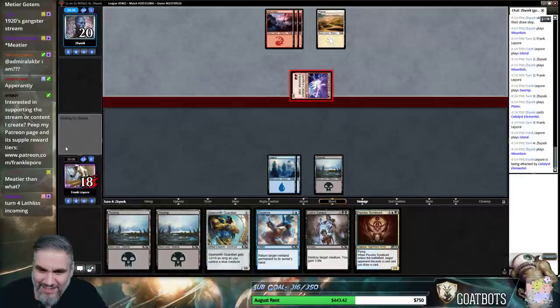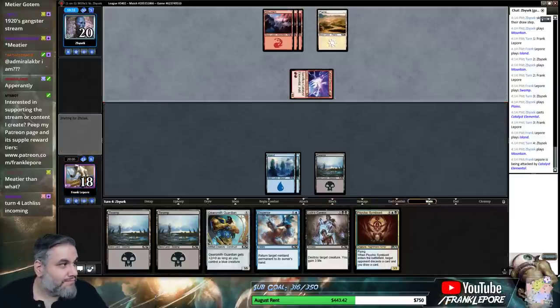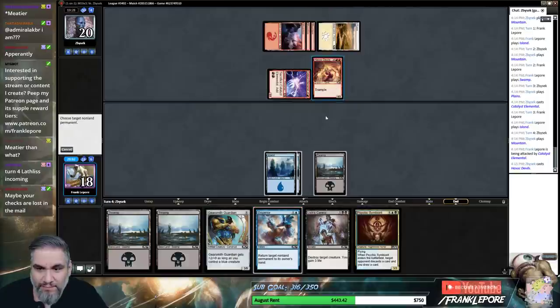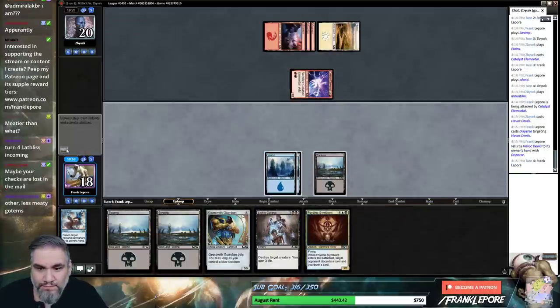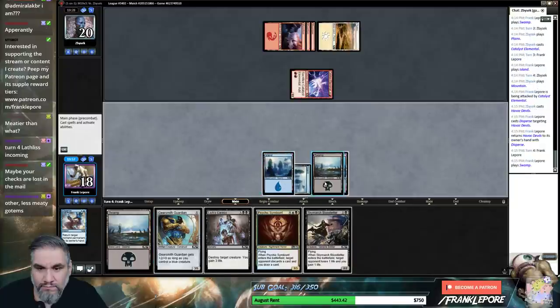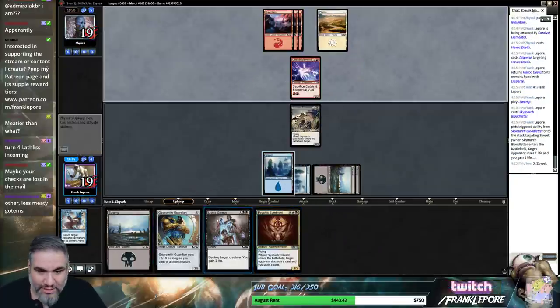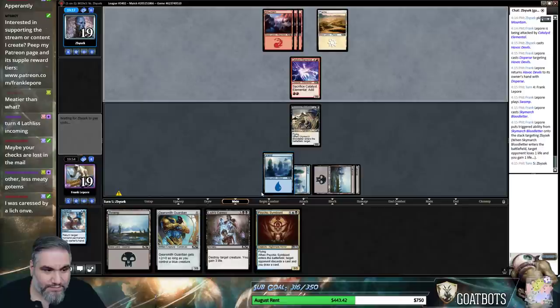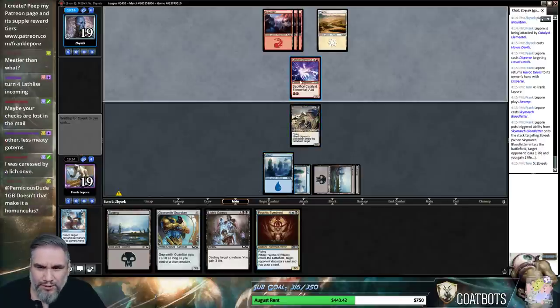There's a Catalyst Elemental — I'm gonna take 2 damage. Oh, what's it gonna be — a trample guy? I'm probably just gonna bounce this guy. Boop. Yeah, our hand's actually insane now — we get to play this guy followed by this guy making this guy a 5-5, and we have the gain-3 removal dude.